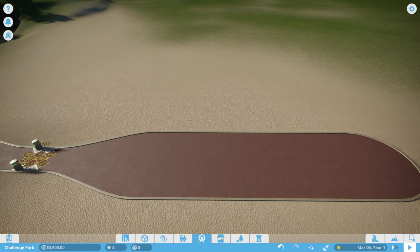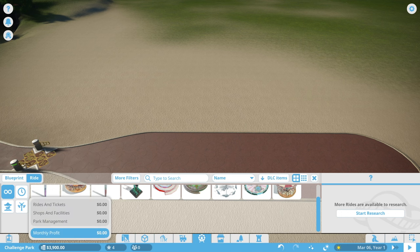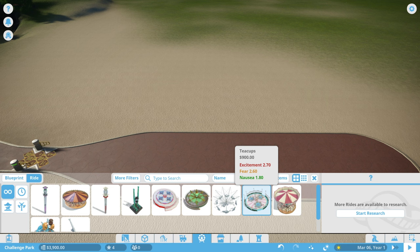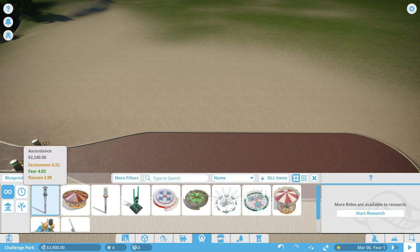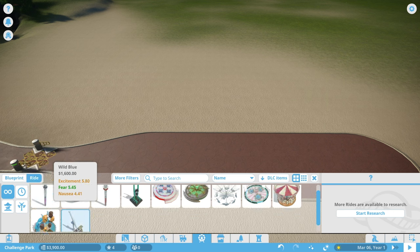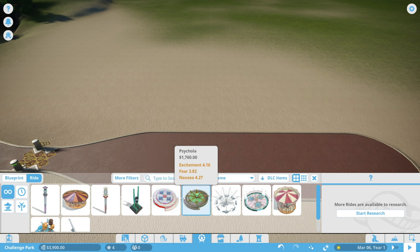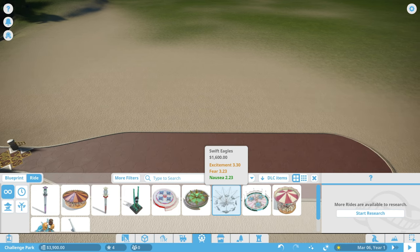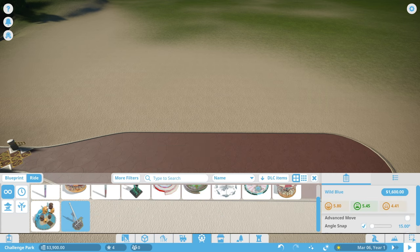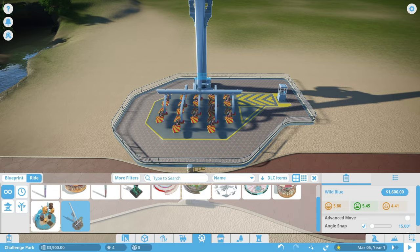We need to figure out a ride situation. We have the Wild Blue - keep in mind we only have about 3,900 bucks to work with. We need something that's overall a good ride, preferably with everything in the green. Insanity is pretty expensive, and I want to keep this under 2,000 bucks. Swift Eagles is a good choice except not many people can ride at once, which makes the queue longer. Let's go with Wild Blue.